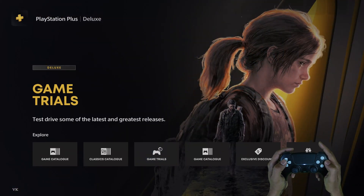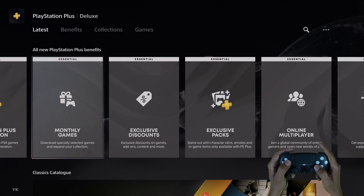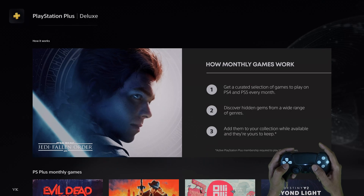We need to go to the PS Plus app, and then just come down here. You can see this option: monthly games. I'm going to show you which games they have provided.